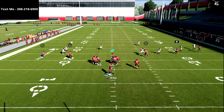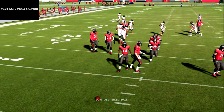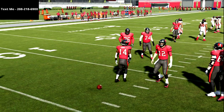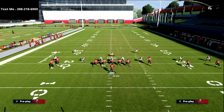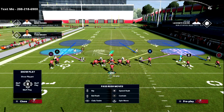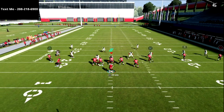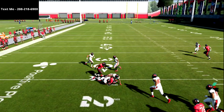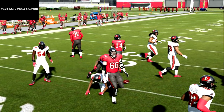The first read on this play is always the square receiver, then the triangle receiver. At the snap of the ball you're looking to the left side asking yourself: can I snap-throw to the square receiver? Just literally snap-throw it out there — and as you see here, oftentimes you can. Let me show you one little pro tip real quick.